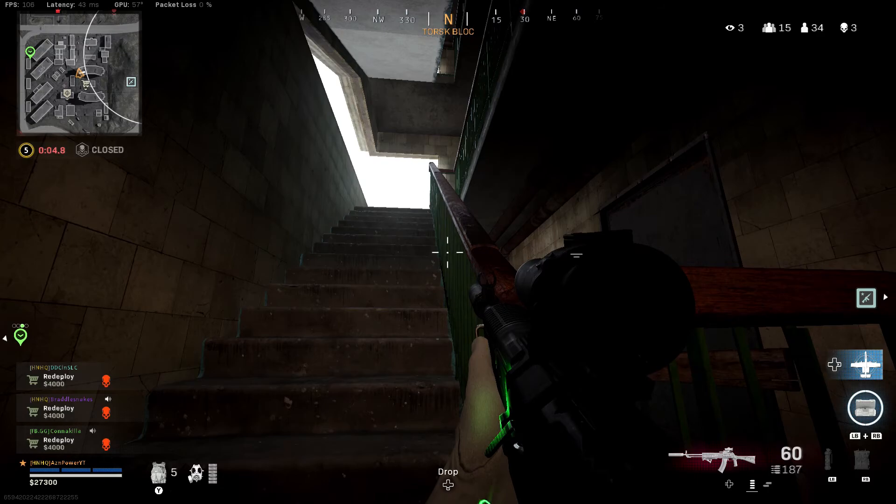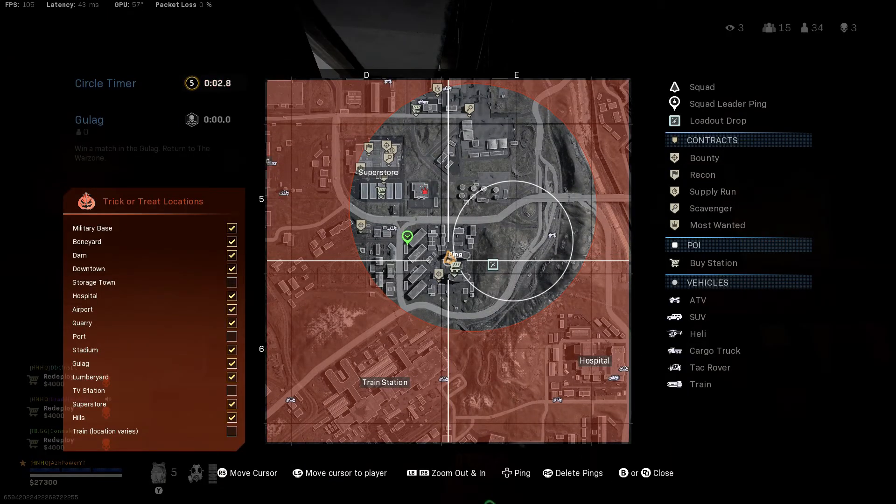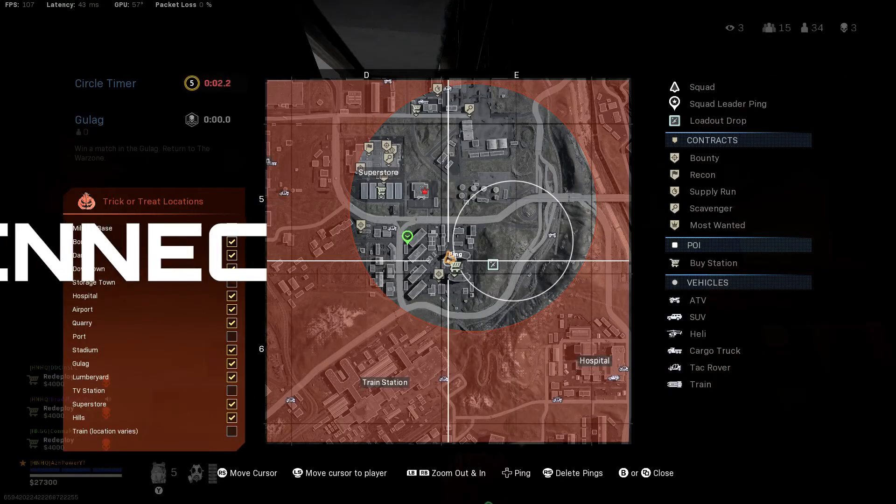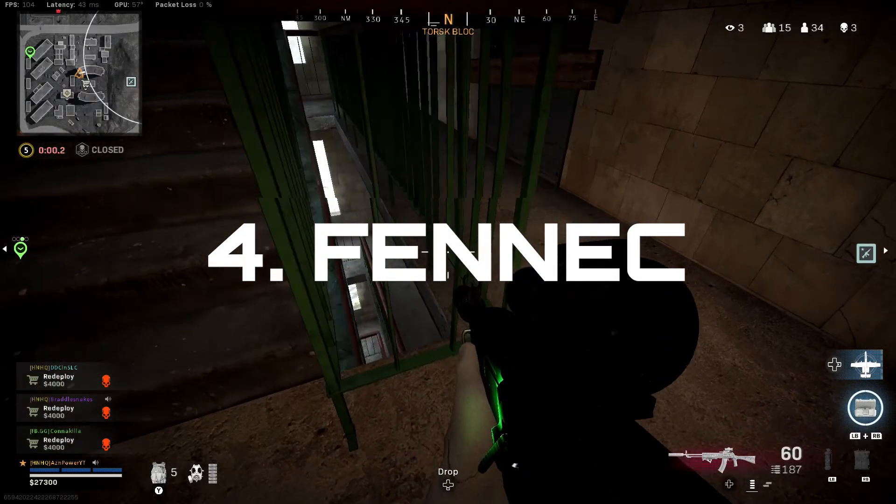This is my FAL class. We're going to run the Monolithic Suppressor to keep us off the radar, the XRK Marksman barrel for range, Tac Laser to increase aim down sight speed, Ranger Foregrip to bring the sight back to center a bit faster, and the VLK Optic.